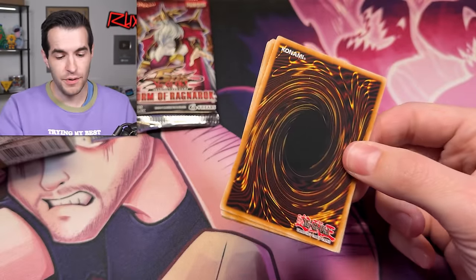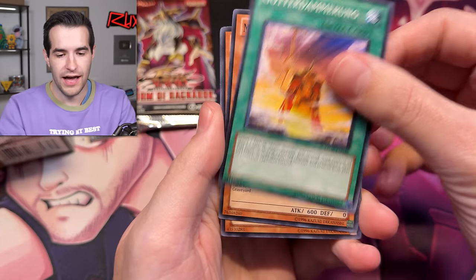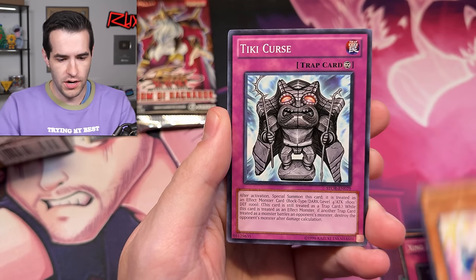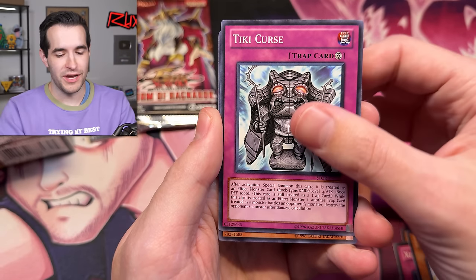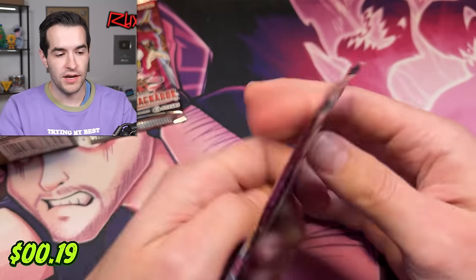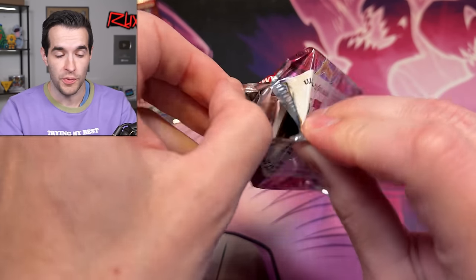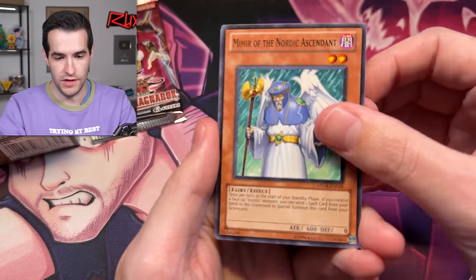It's been a little while since we opened Storm of Ragnarok and we definitely haven't pulled a Maxx C in a long time. I think the pack trick is flippity flop. First pack — Tiki Curse, Asceticism, Shan Squire. That didn't tell us anything. Fun part about this Storm of Ragnarok Special Edition: no ratios, completely random. We might pull a ton of foils — you just don't really know.